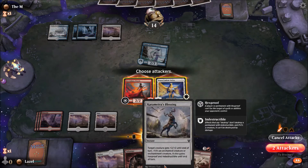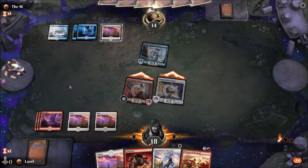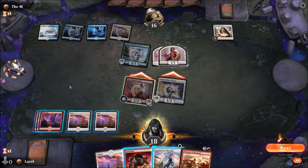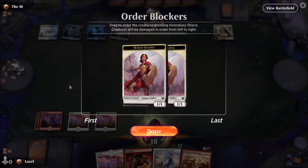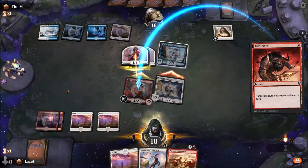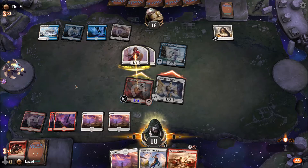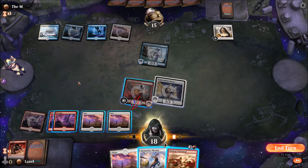With the Karametra's Blessing I can give my Incendiary Oracle hexproof, depending on if he wants to do something. He'll double block those tokens, which is fine for me. I think I should buff up with Infuriate so I'll keep my hexproof. He still has two mana open. It's sad to invest all of his damage into these two tokens.